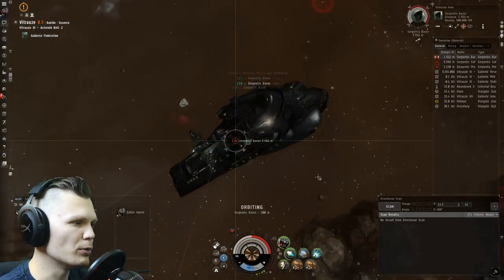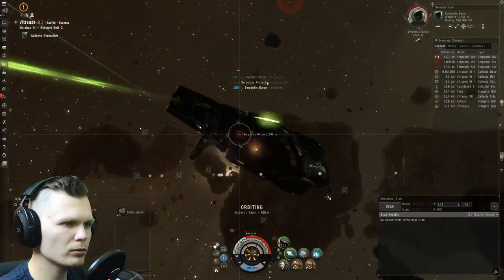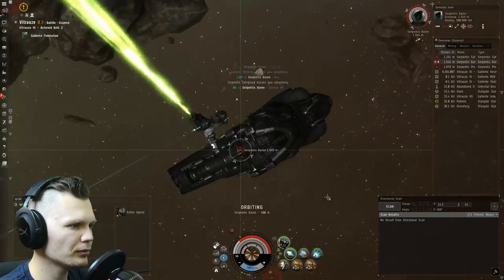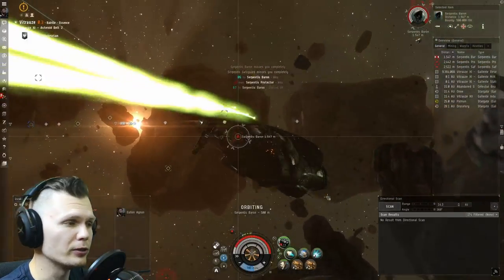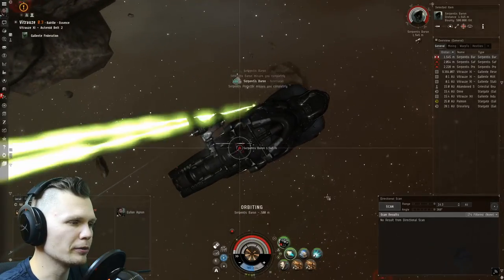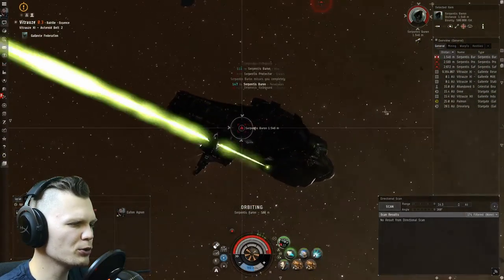That will tell me if somebody starts warping in on me. Currently my shield is being targeted and I'm just barely getting through the shield of this battleship. Let's see if the battleship will be repairing itself. In my experience, fighting the Serpentis battleships, they do tend to have a very strong tank and they do repair themselves quite a lot. In this case though, I see the frigates aren't really bothering me — they are shooting me, but not really too much, and I can always repair myself.